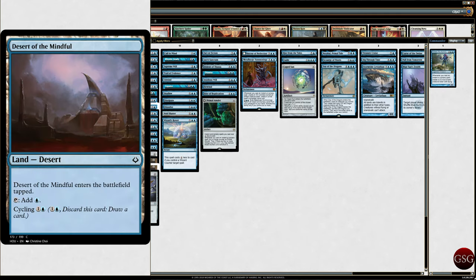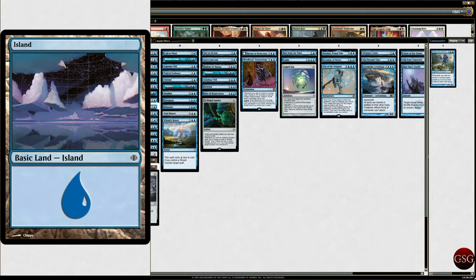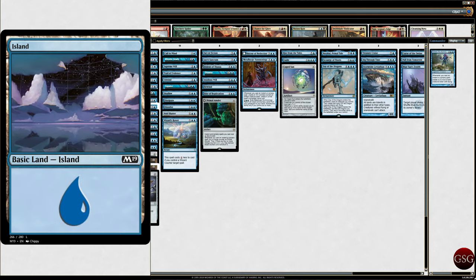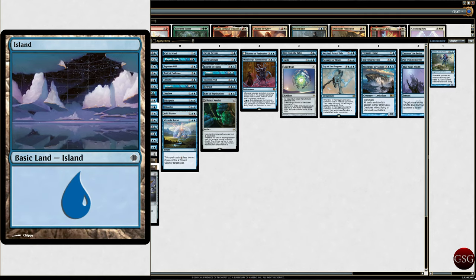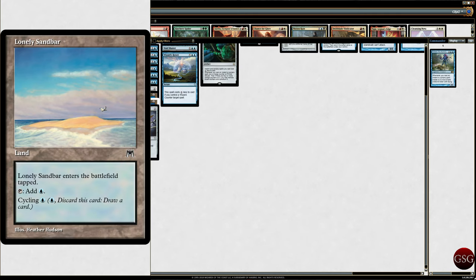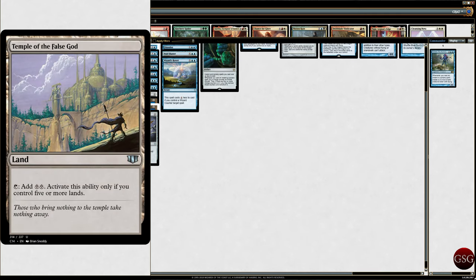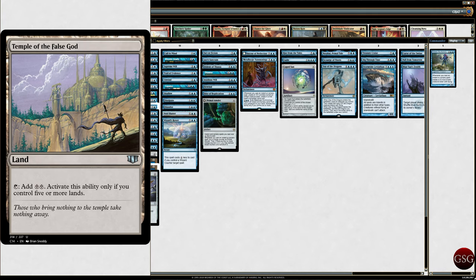We got Desert of the Mindful — you can cycle it. Holomar Depths enters the battlefield tapped, and when it enters the battlefield you may look at the top three cards in your library, then put them back in any order, and it makes blue mana. A bunch of islands — some of these are M19 islands and some are Shards of Alara islands, but they're all the same art. We got Lonely Sandbar, Myriad Landscape, Reliquary Tower, and Temple of the False God. That's our lands — 36 in total.